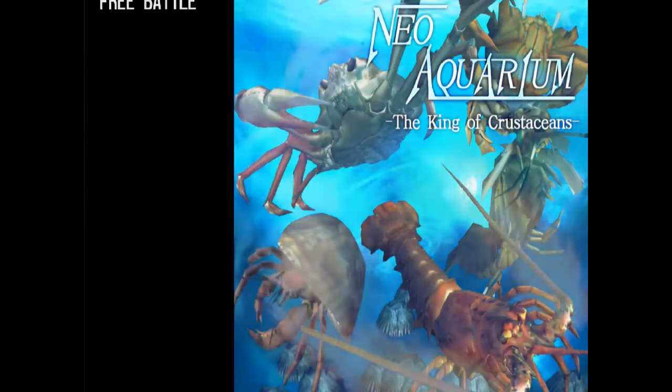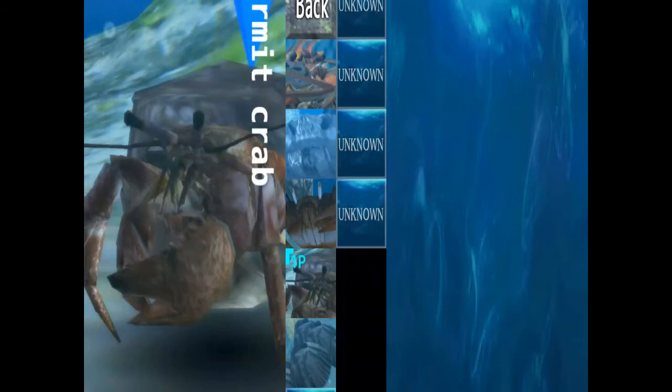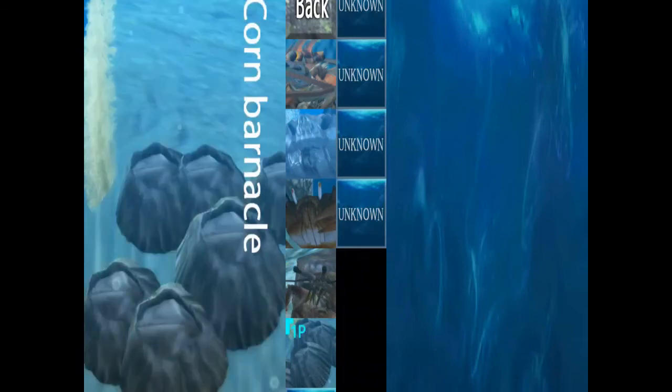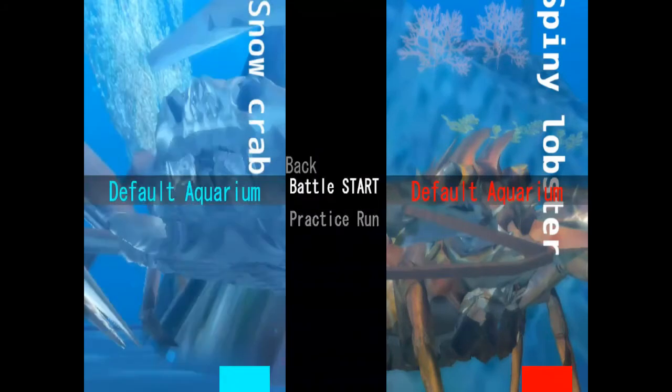Right, so let's go to Free Battle. I get the feeling that me, Toast and Diego are going to have to buy the whole game here. So we've got Spiny Lobster, Snow Crab, Frog Crab, Hermit Crab and Corn Barnacle. Okay, that's just weird. Let's go with the Snow Crab in the default aquarium. Who should I fight? Let's fight Spiny Lobster on easy. Default aquarium, let's fight on easy. Battlestar, let's go.